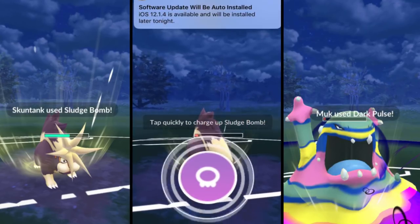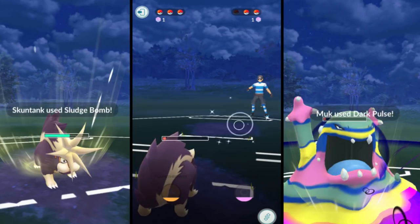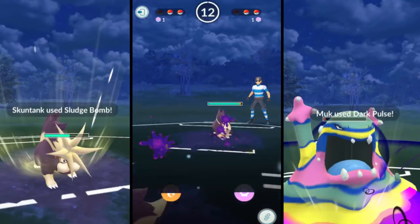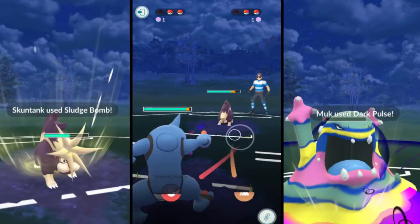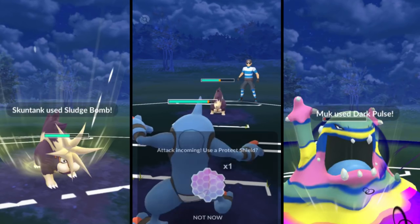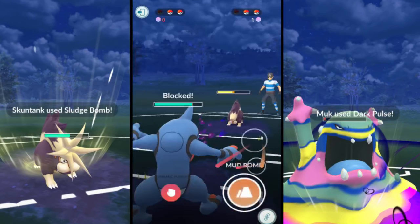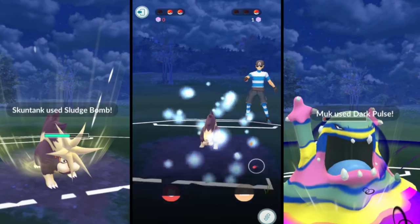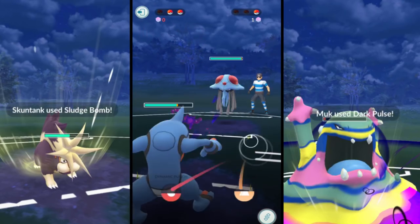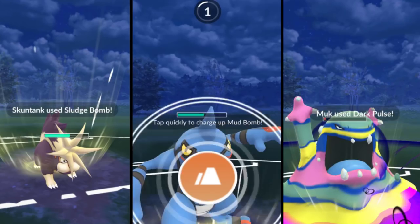I'm basically using Skunk Tank and Alolan Muk in this video as leads, but there's also Drapion, which is a good lead. All those are only weak to ground, so the amount of weaknesses it has makes it a good lead. If it has very little weaknesses, that's generally a good lead - like these Pokemon that are only weak to ground. Your opponent has to start with a Pokemon that has ground moves basically to have any super effective damage against it, like Toxicroak.